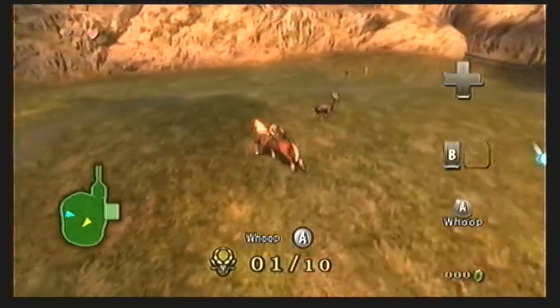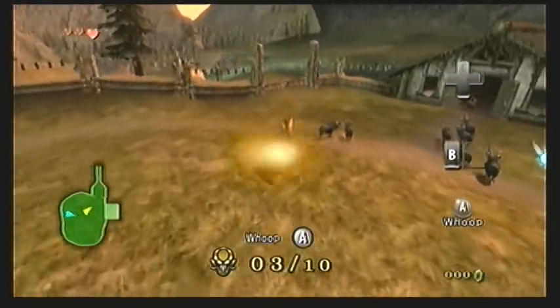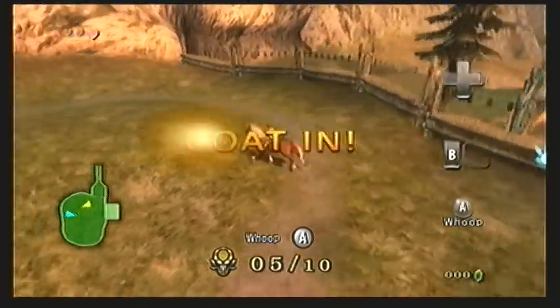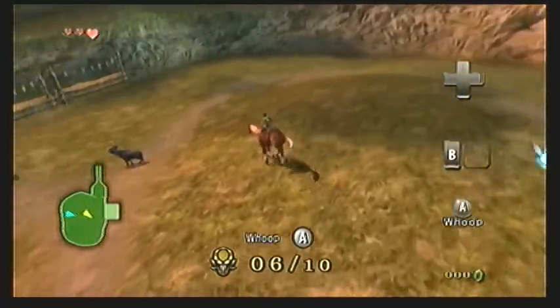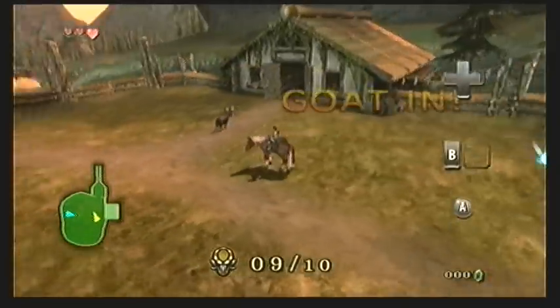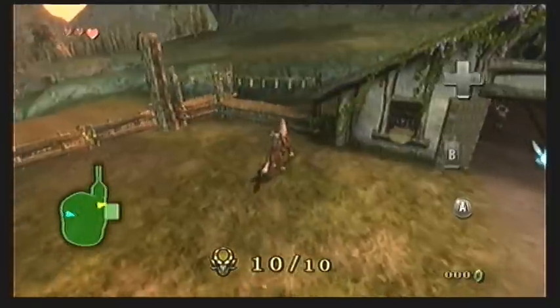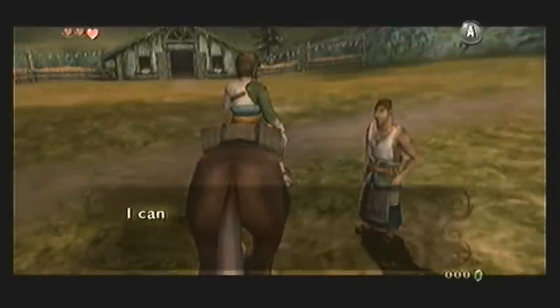In order to herd the goats, the best thing to do is you'll notice they kind of maneuver around and get away from Link when you're walking towards them. You can press the A button to whoop, which will make them run forward in the direction they're facing really quickly. So what you want to do is get them facing the right direction by walking behind them, then press A to make them run quickly in the right direction. You have an unlimited amount of time, so it's actually quite easy.